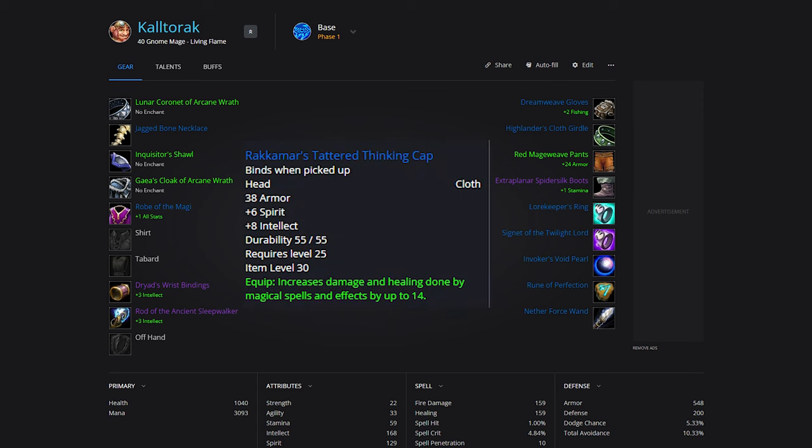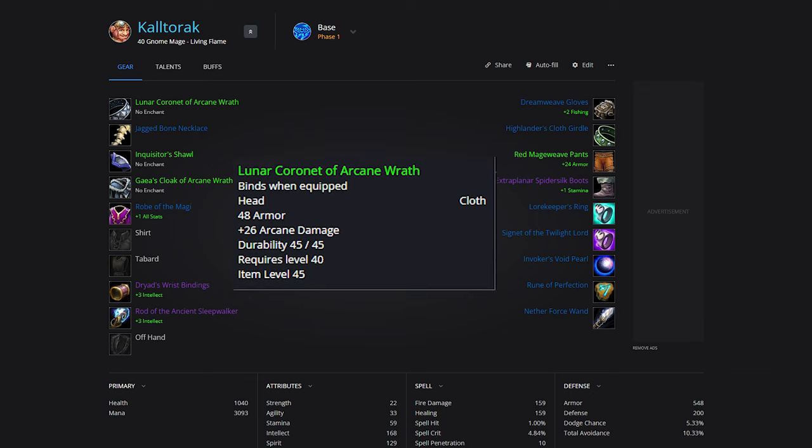Starting with Helms, we have a few options. Rekumer's Tattered Thinking Cap is solid. There is the Arugal Shroud, a BOE green helmet. There are also green helms of Arcane Wrath and Fiery Wrath. I will probably be running Arcane Wrath in this slot, unless I'm really struggling with mana at the start of the phase.